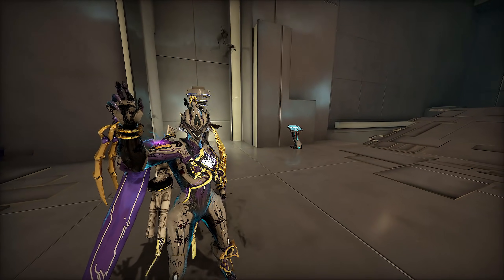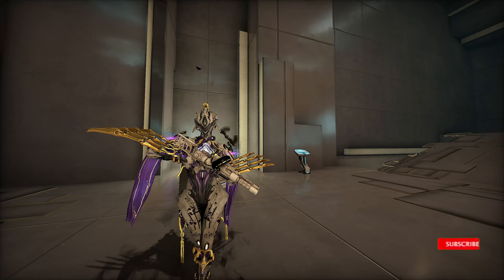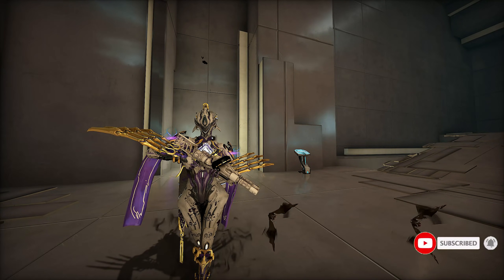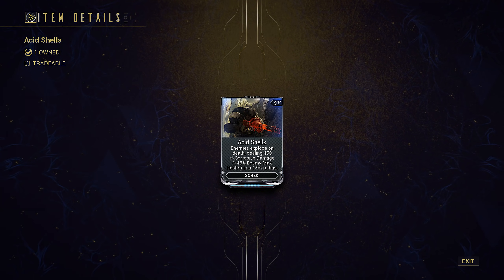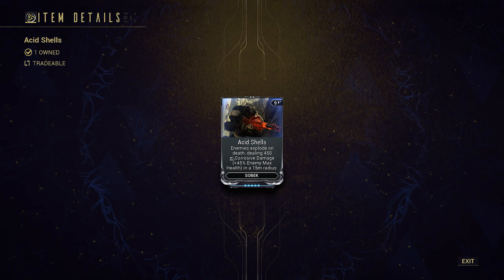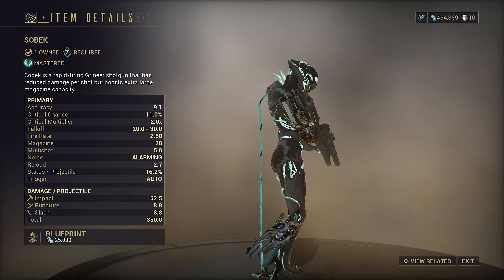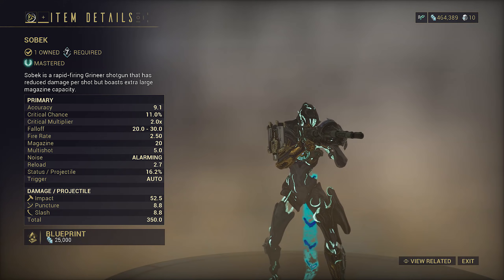Hey everyone, welcome back. Today we're going to take a look at Sobek. I've had more than a few of you asking about it since it has parallel augments to the Jadkiteg video I previously covered. As it shells another %HP scaling damage acquired from Rathoom. The setups I'm going to show you have infinite scaling just like the Jadkiteg because they operate on %HP damage, meaning it is perfect for steel path and endless endurance. As the premise of the builds are roughly similar, I'm not going to go as in-depth on the frame builds today, especially because I'm going through 5 of them.